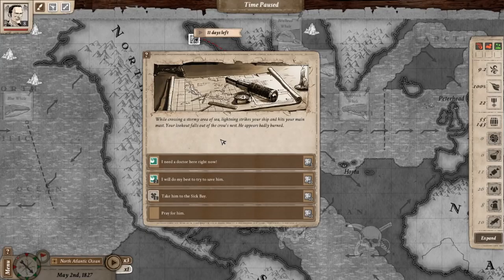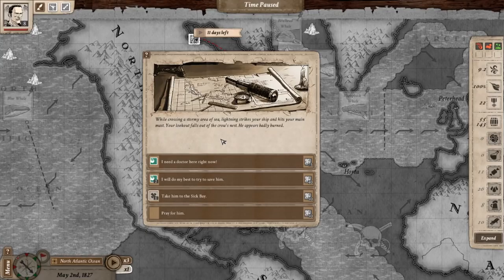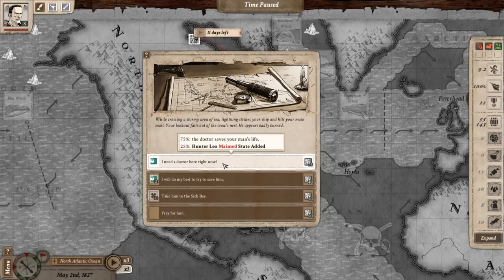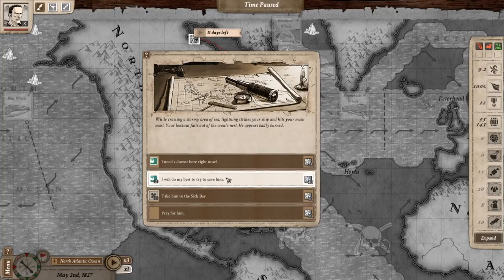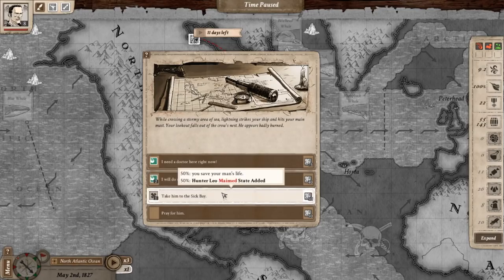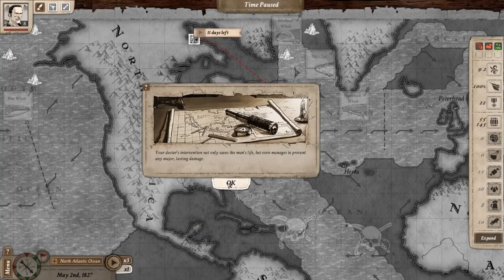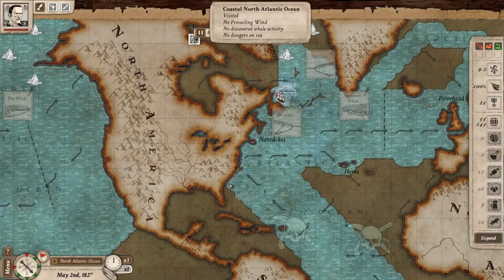While crossing a stormy area of the sea, lightning strikes your ship and hits your main mast. Your lookout falls out of the crow's nest and appears badly burned. The options are: call a doctor right now with a 75% chance to save the man's life and 25% chance he becomes maimed, or take him to the sick bay at 50-50. I'll call the doctor right now. Your doctor's intervention not only saves the man's life but even manages to prevent any major lasting damage. Huzzah!